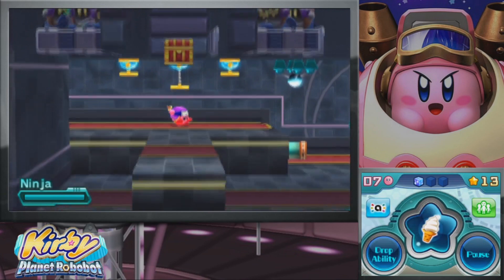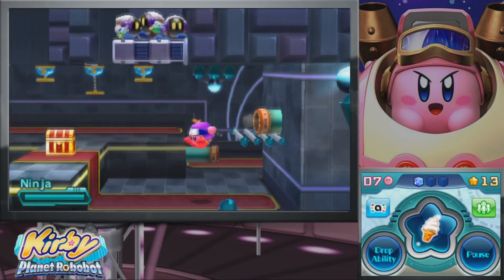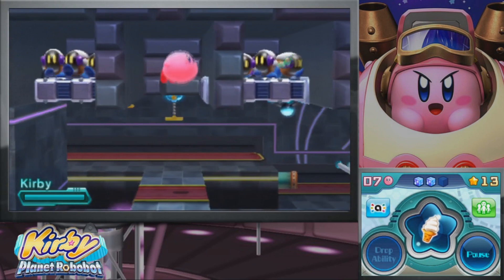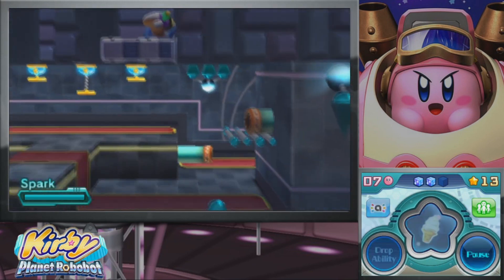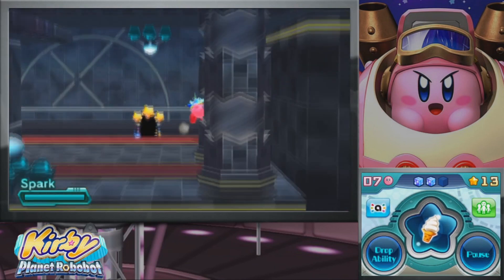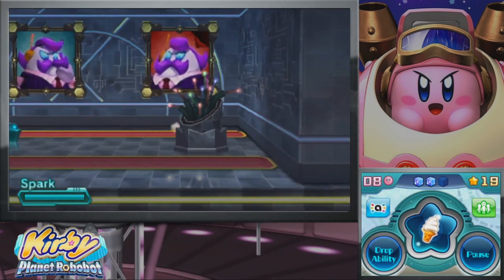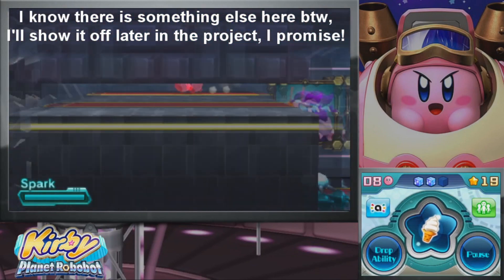We're going to go ahead and grab this — I believe that's another code cube. Don't worry, there's nothing in those places. I feel a little more secure with Spark right here. Don't go in that door because we have stuff going on over here. Just a one-up, but still — some goodies you probably don't want to miss out on.